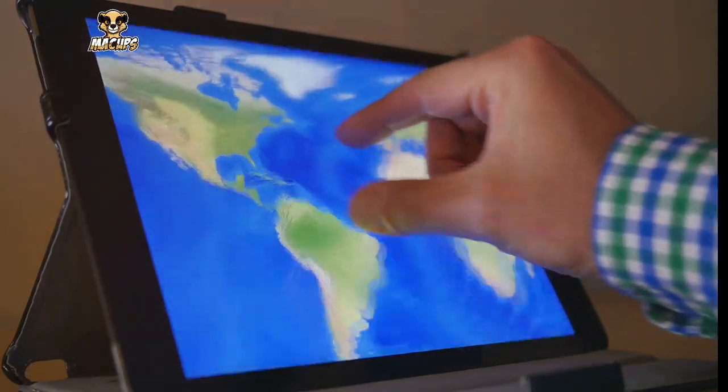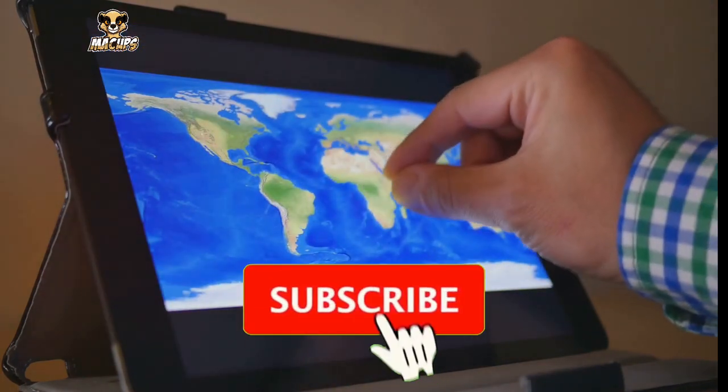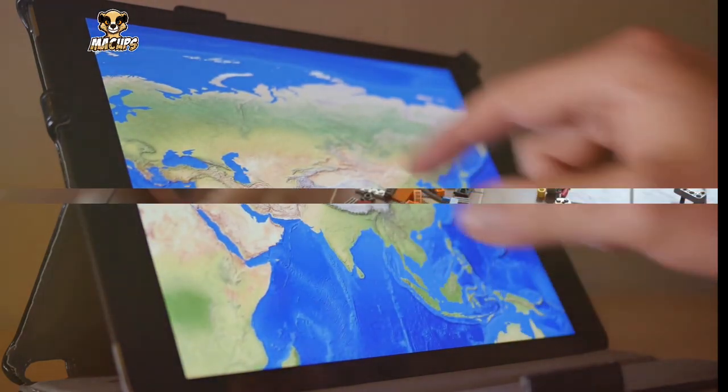The first step in playing Minecraft is to create a new world. Click on single player, then create new world. You can name your world whatever you like, and then you're ready to dive in.